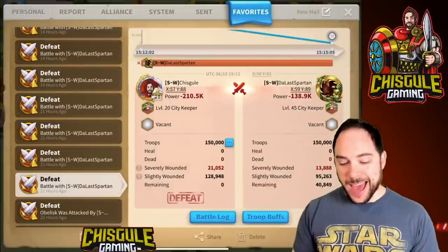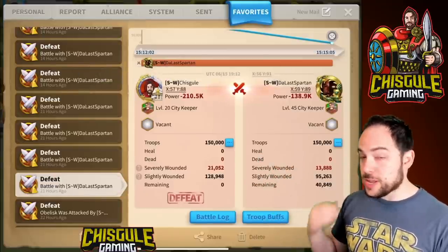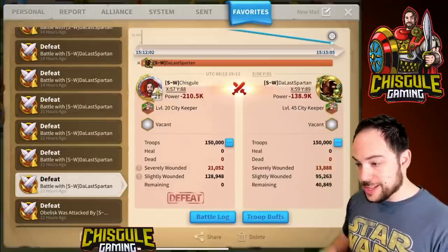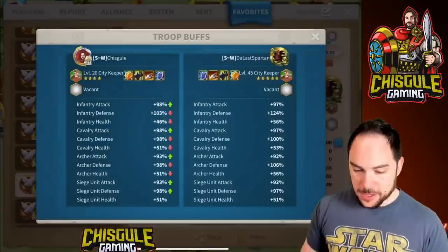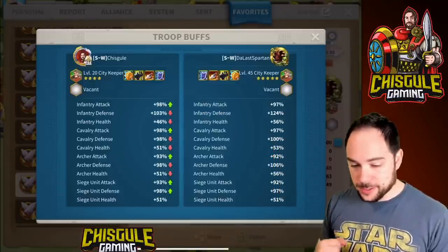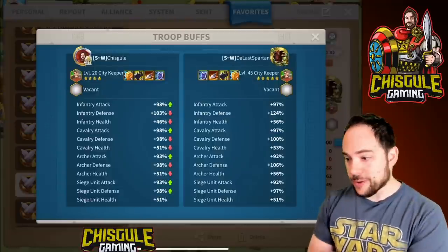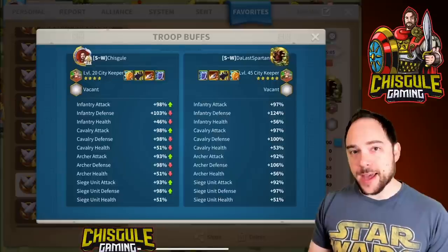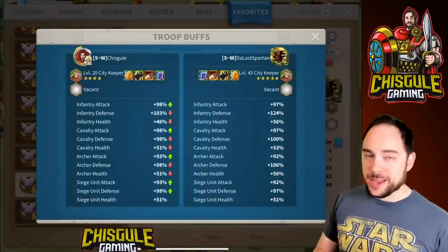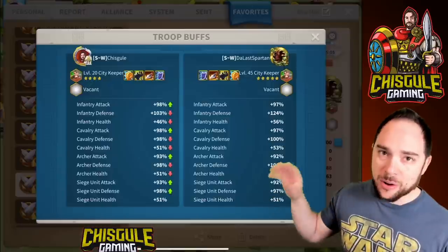In the next set of reports, Spartan switched and started using defense. This was repeatable with T4 units — every time we ran it with T4s we got the same result. Spartan stacked defense, and the results look very different. We have 21,052 severely wounded for me, so he dealt more severely wounded than previously, and he also has more severely wounded himself — 13,888 right over here. Here are the troop buffs so you can see for yourself: health is down 27% and defense is up by that exact same amount. Remember that 200% attack buff in Arc of Osiris — it doesn't show up here even though you have the buff, because conditional buffs do not appear in these logs.